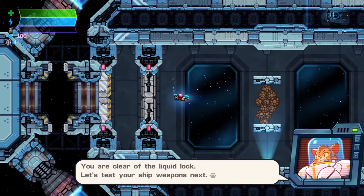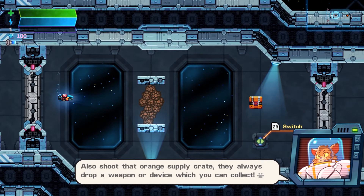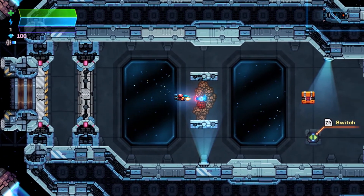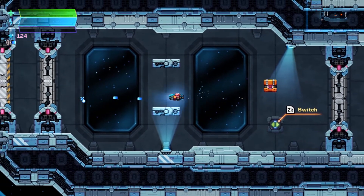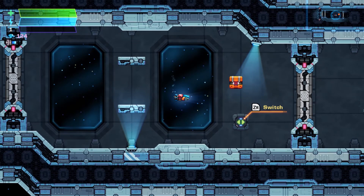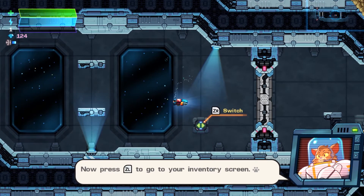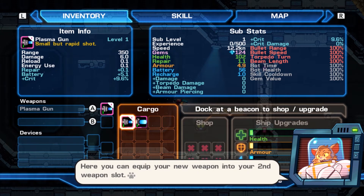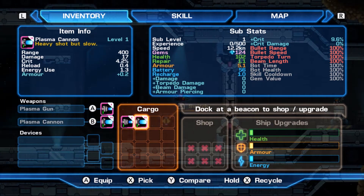Going through a quick tutorial — hey, how do your weapons work, press A to shoot. They did smooth out the graphics a little bit on this version compared to the UDX one, which was more pixelated. In the inventory screen you can equip new weapons. The top right shows your sub stats, top left shows stats for the highlighted item, and bottom left shows your A and B weapon slots.